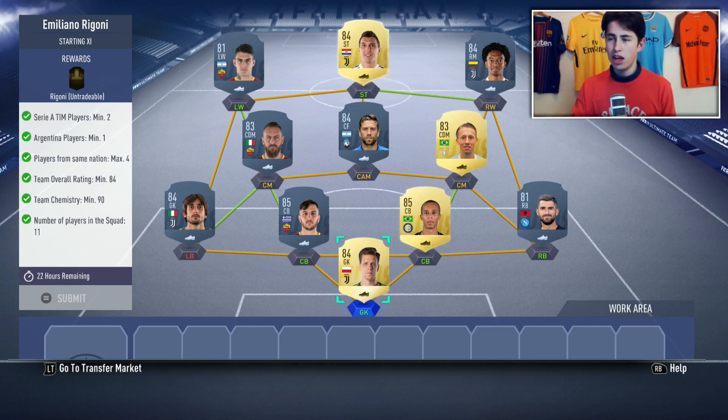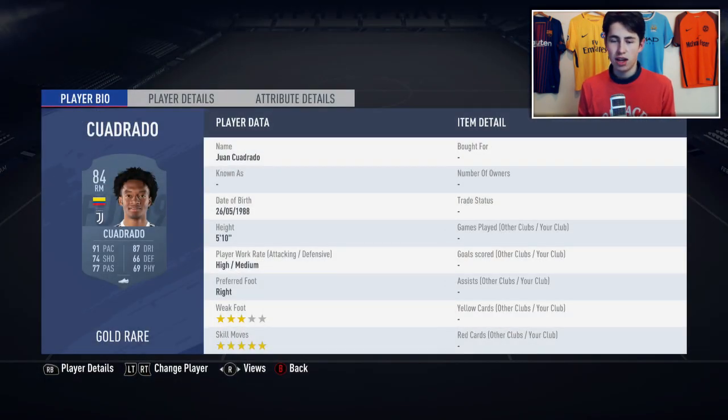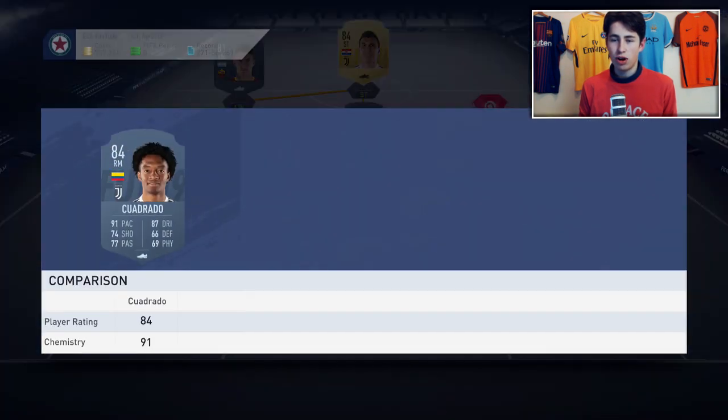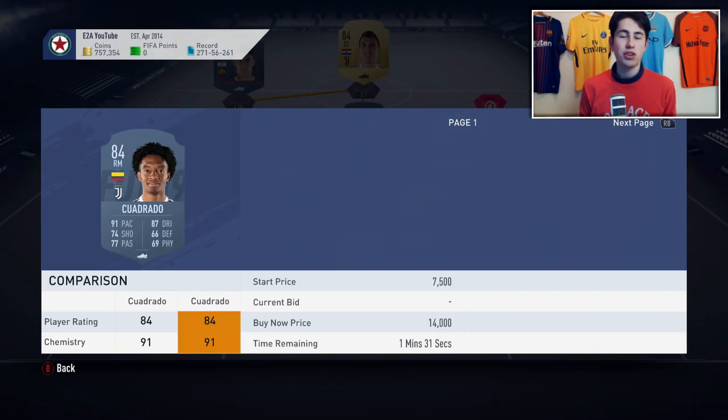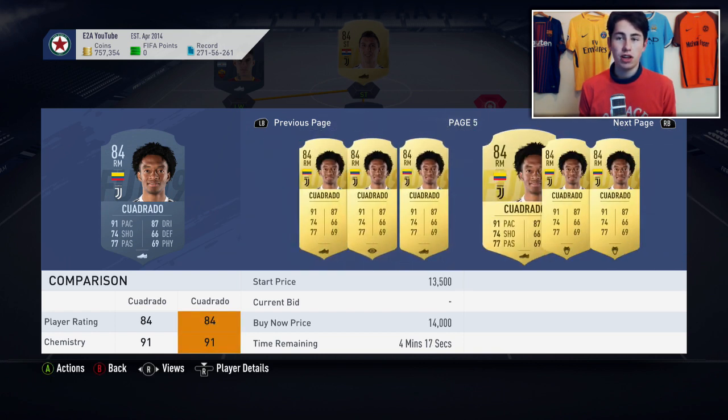Just look at Cuadrado's stats - he's got 91 pace and pretty similar stats across the board really. He's quick, very similar shooting, passing, and dribbling, and he's got five-star skills. If you look on the market he's like 7k, and that's because he's being used in this SBC - normally he's like 4 or 5k. And he's tradable and plays for Juventus, so he's easier to link. I don't know why you'd get this card when he's 82-rated and costs 50k.